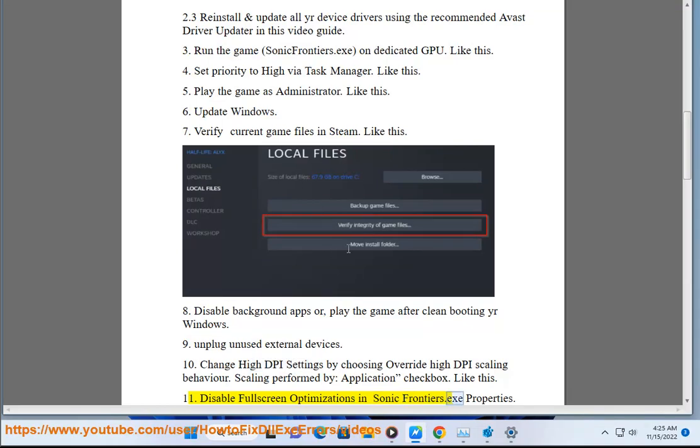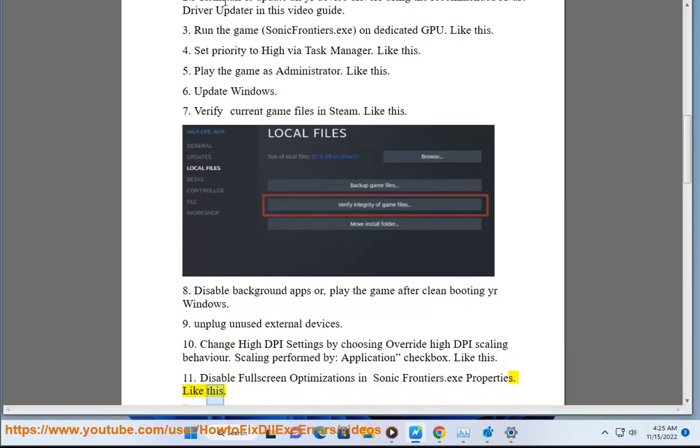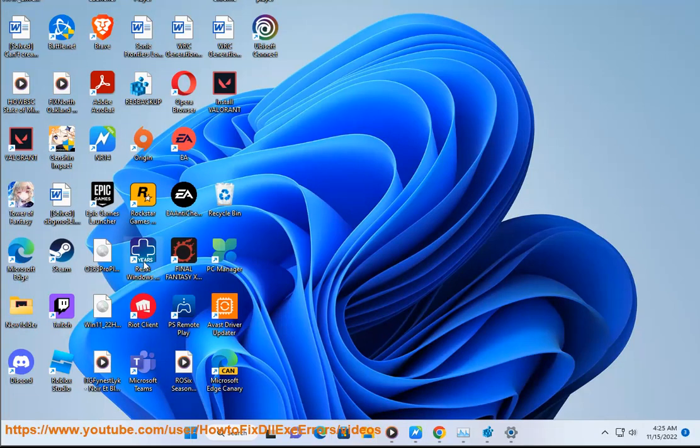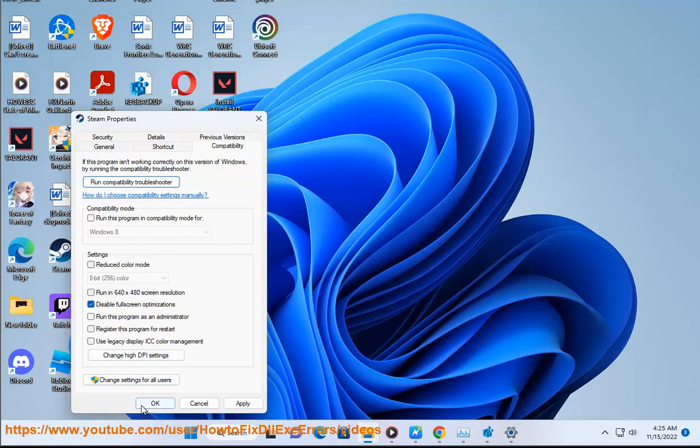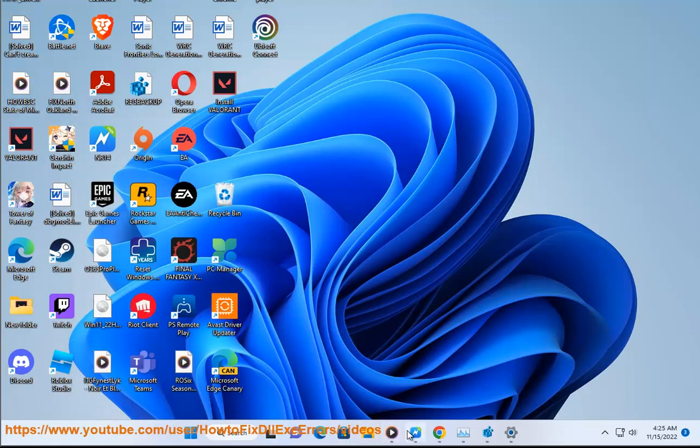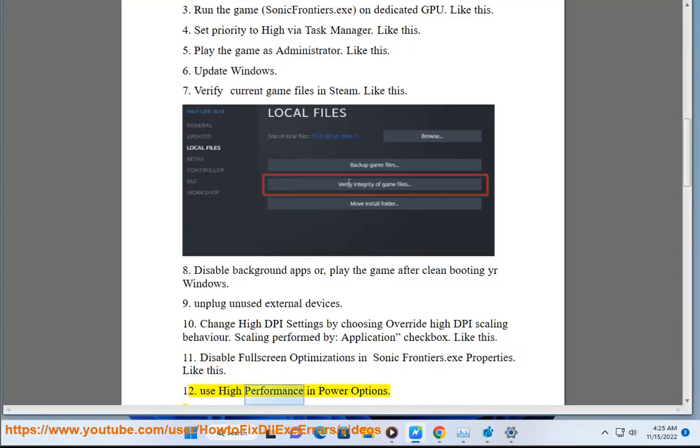In Sonic Frontiers.exe properties. Step 12: Use high performance in power options.